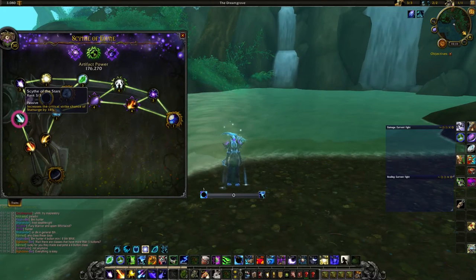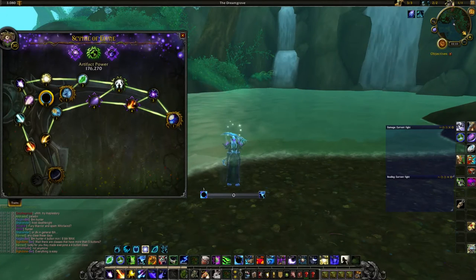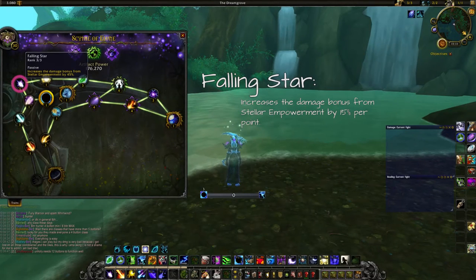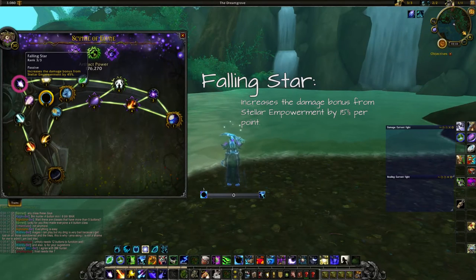After you have skilled Guide of the Stars you go up to the Falling Star talent. Falling Star is a buff to your AoE damage — it increases the damage bonus from Stellar Empowerment by 15% per point, so you deal 45% more damage with your dots when Starfall is active and the enemy with dots is standing in your Starfall.